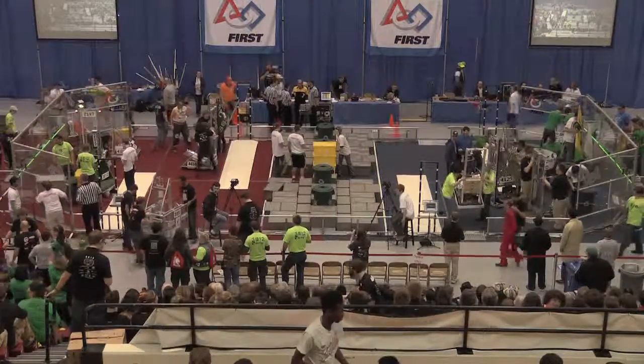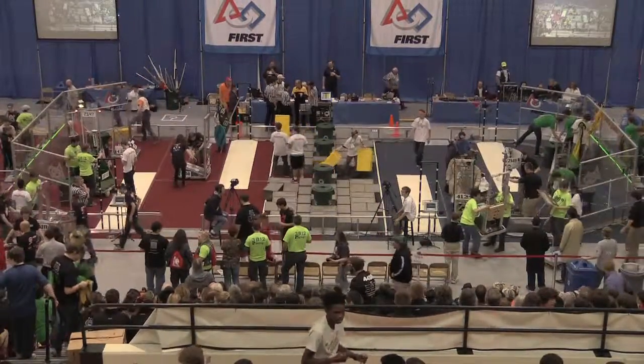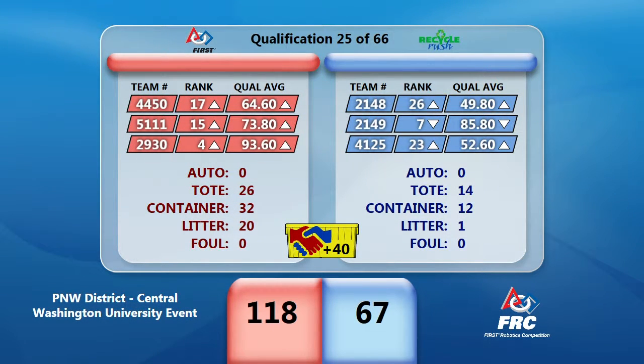Upon further review, there is no foul for causing the yellow tote to come off the cooperation step. And the referees have upgraded because at the end there was a four-high stack, not just a set. Adding the 40 points instead of 20 points for cooperation gives you your final score: Red Alliance 118, Blue Alliance 67.